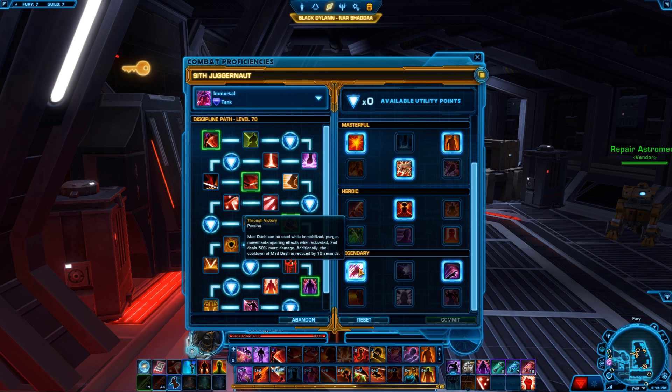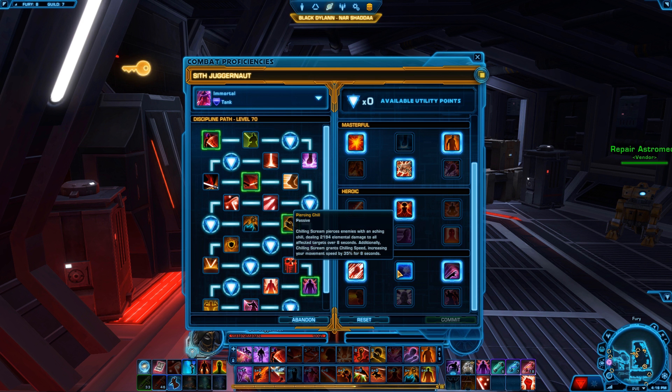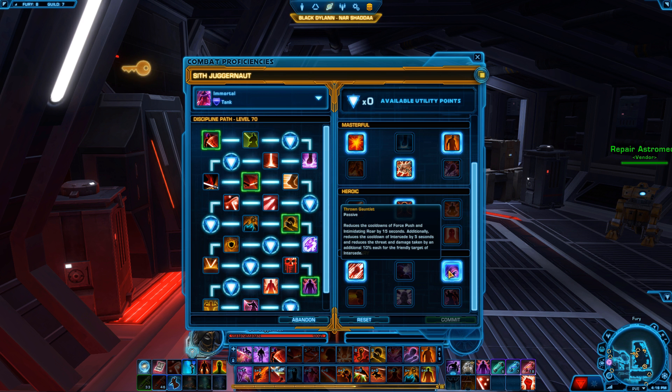In the Legendary tree I take Through Victory. The reason I take it is because Mad Dash can be used while immobilized, it purges movement-impairing effects when activated, deals 50% more damage, and the cooldown is reduced by 10 seconds. One of the biggest reasons I like it is you're going to be rooted quite often — for example, versus a Sniper who roots you and then casts their big ability. You can wait until it's almost cast, pop your Mad Dash, it breaks and negates everything. I no longer take Piercing Chill due to the 60% reduction it received. I also take Throne Gauntlet, which reduces the cooldown of Force Push and Intimidating Roar by 15 seconds, reduces the cooldown of Intercede by five seconds, and reduces threat and damage taken by an additional 10% — very good if you're running with a healer.